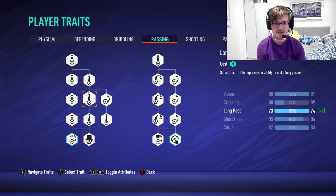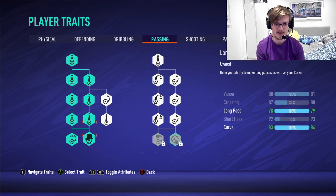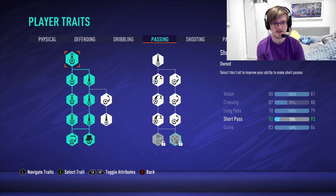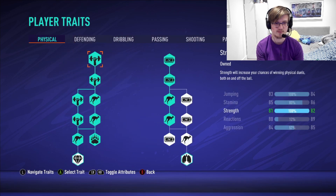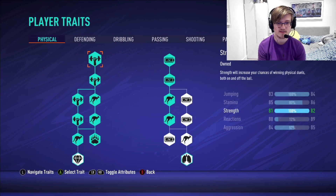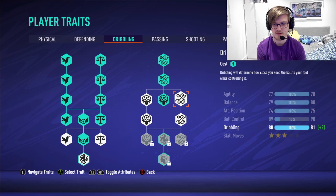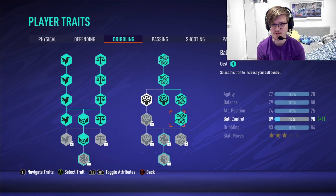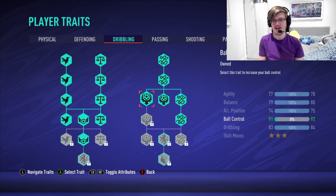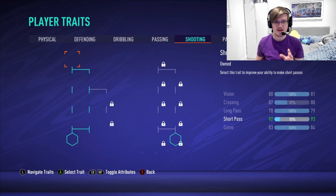In terms of passing, it comes down to short passing. Give yourself a swerve pass so you can pass the ball out from defence. Apart from that, if you want to go back to pace and give yourself an extra boost you can, but I don't see the need. Instead I'd go to dribbling and give yourself more ball control — look at that 91 ball control on the centre-back. Look at these stats. I don't think you need more than freestyle weak foot; you won't really be using it anyway. That is the build.